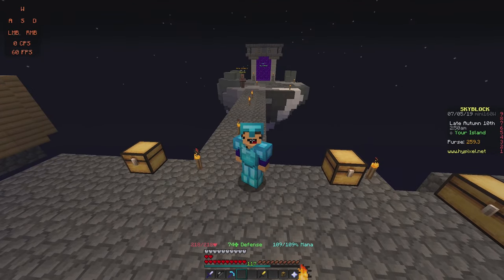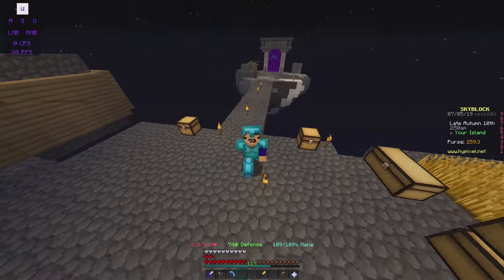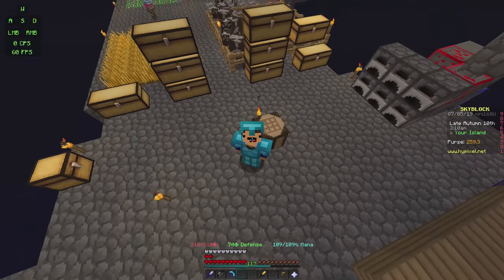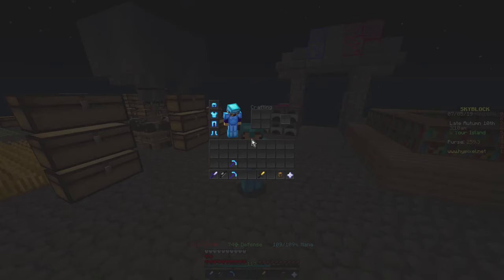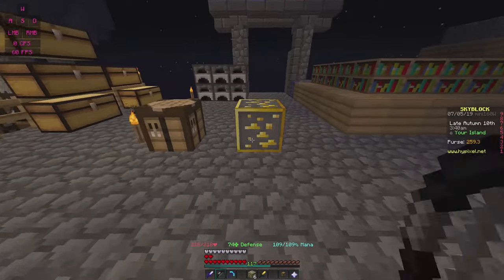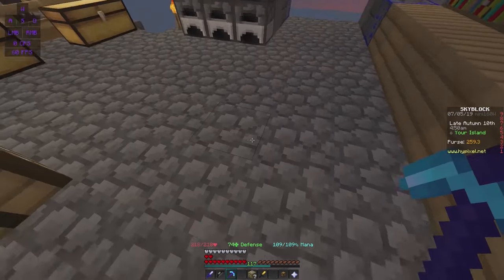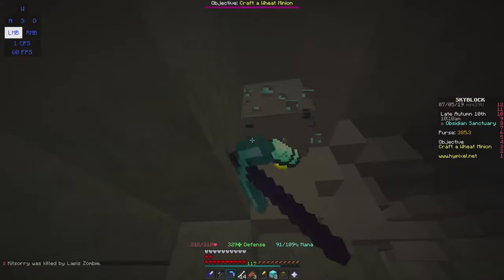Enter the deep caverns and make your way through the caves until you discover the emerald mine. Collect 250 emeralds so that you can unlock the magnetic talisman. The magnetic talisman multiplies your pickup range by 3 times. When it is in your inventory, your pickup range is far greater than when it's not. This is extremely useful when you're mining and fighting mobs. Enchanting your pick with telekinesis is also very efficient, but the magnetic talisman is still extremely useful.